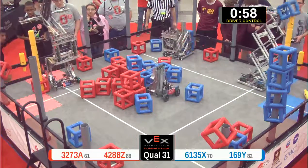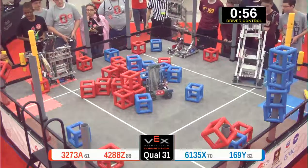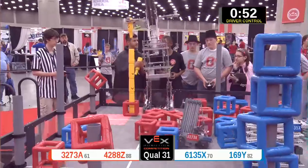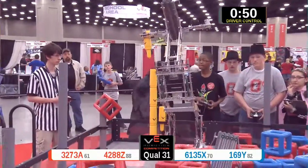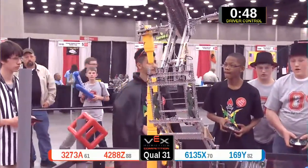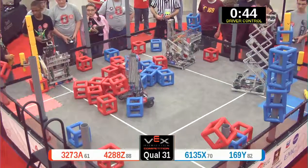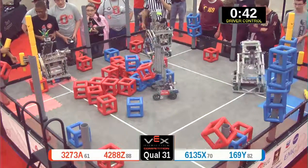Got a lot of cubes on those gray poles. Red Alliance looking to do the same — those Skyrise pieces, they're getting stacked pretty high. Blue Alliance putting up some serious points, though. That 169Y machine doing quick work, grabbing those cubes off the bottom, putting them on the gray poles.